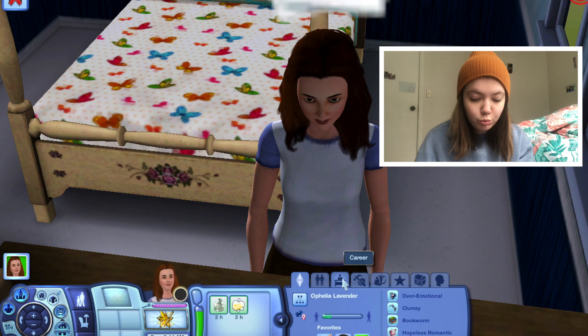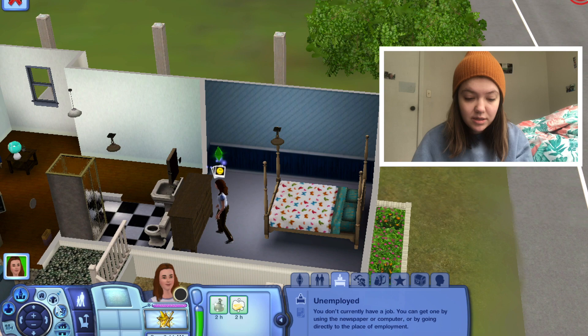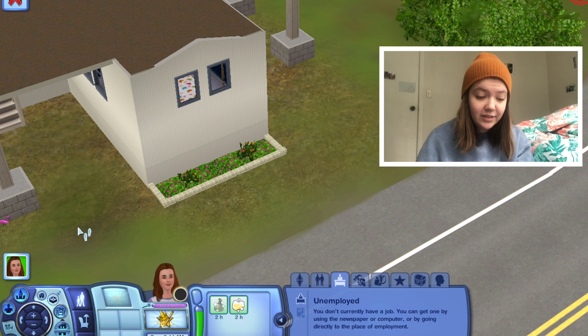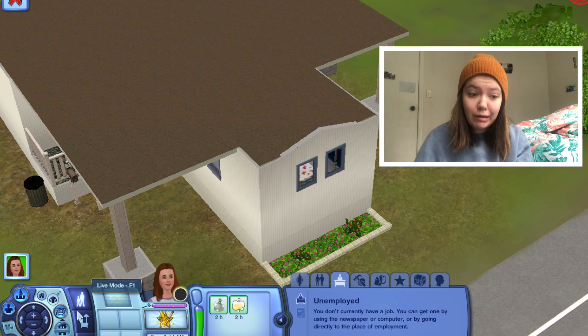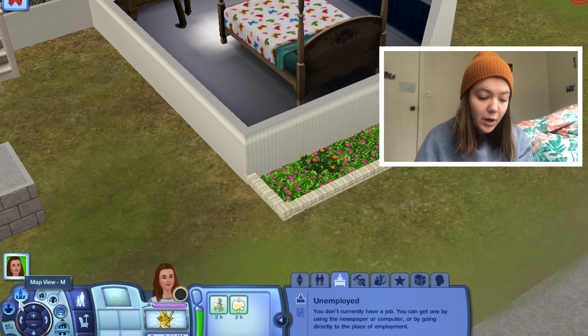We're going to try to join a career. I miss newspapers — I used to have my sims do morning routines with them. We have 447 simoleons, so we really need a job. These graphics look like alpha sim graphics. She doesn't have a newspaper, so you can get one by using the computer.